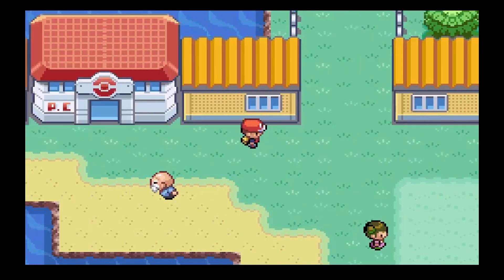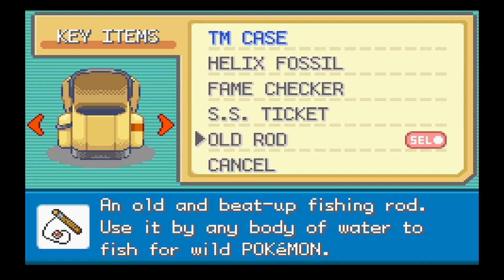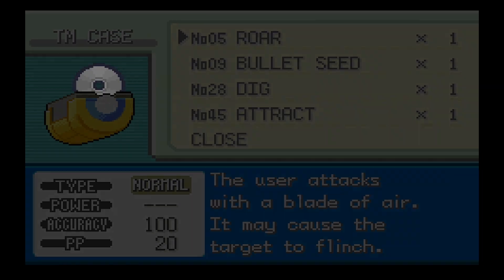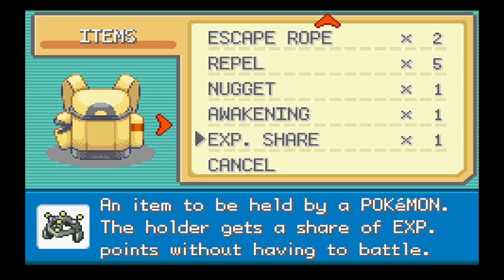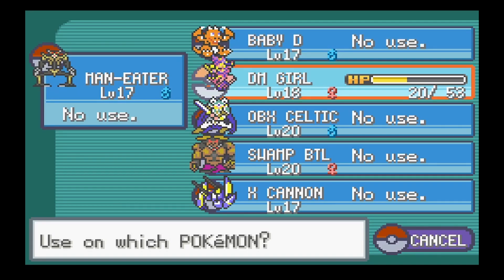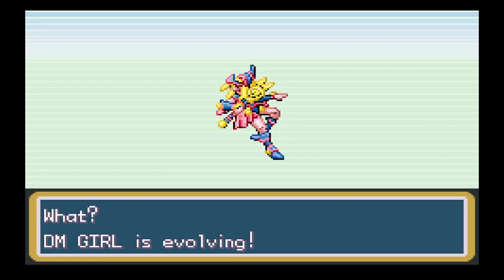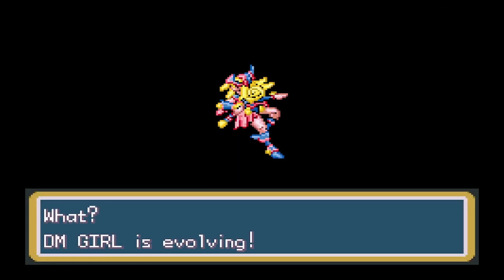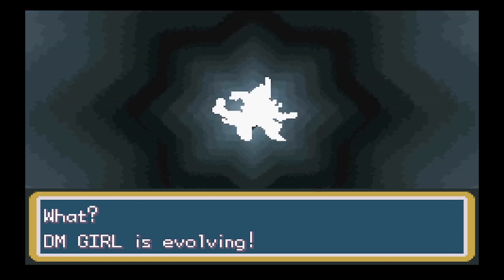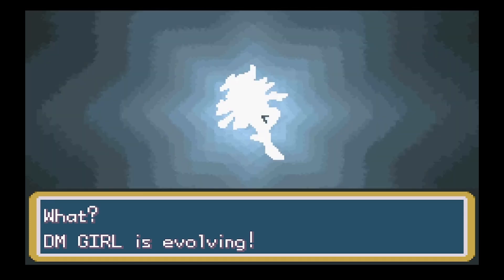I'll tell you what - we're going to end the episode here because I think that's the last encounter we can get. I'll do some team sculpting off camera to work out what my team is going to look like moving forward. We're going to evolve Dark Magician Girl into the Toon Dark Magician Girl because I think it's going to be cool. I did look it up and it just boosts her stats a little bit and changes her sprite - so I think it's worth it.